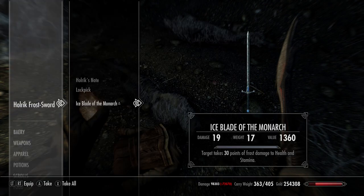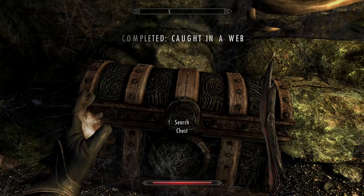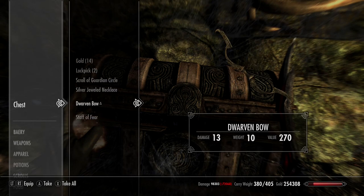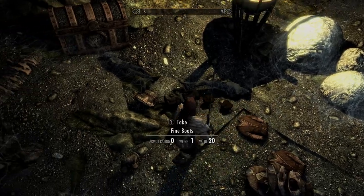Once you've read the note it'll give you a little more backstory. The Ice Blade deals 30 points of frost damage — nothing to joke about — and once you start upgrading it, it gets even better. Inside the chest you'll find a whole bunch of stuff including a Staff of Fear. I accidentally dropped the Fists of Randagulf while clearing out because I was over-encumbered and had to come back to find them.